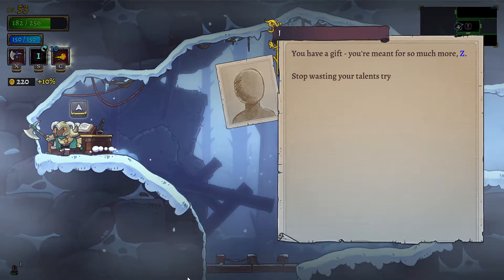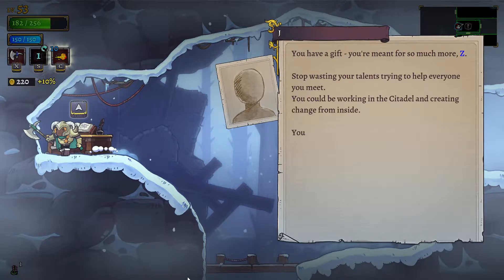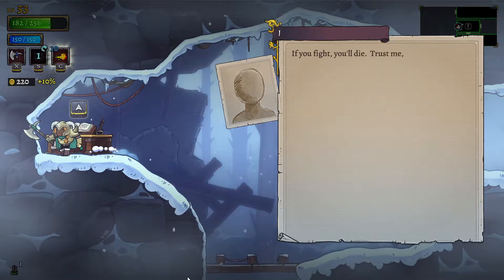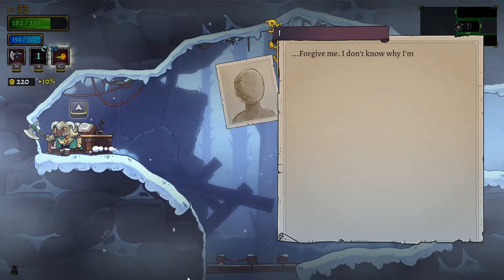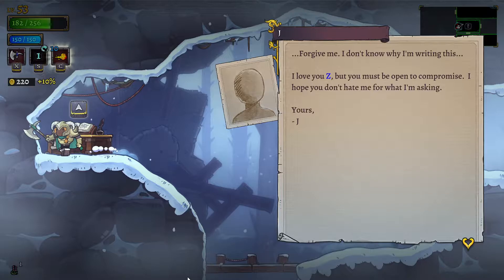More story. 'You have a gift. You're meant for so much more, Z. Stop wasting your talents trying to help everyone like me. You could be working the Citadel and creating change from inside. You don't have to suffer like this. If you fight, you'll die. Trust me, there's no winning this war. You have no idea how powerful Lamech is. It would take a miracle plus 100 soldiers to stop him. Forgive me. I don't know why I'm writing this. I love you, Z, but you must be open to compromise. I hope you don't hate me for what I'm asking. Yours, J.'